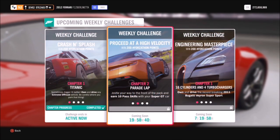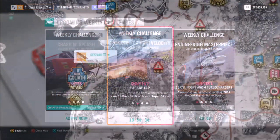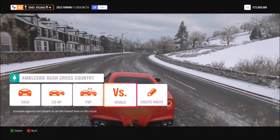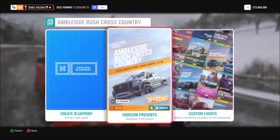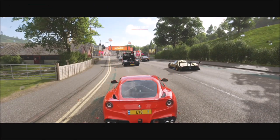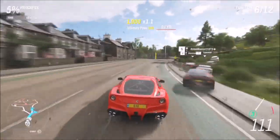The first challenge wants you to earn 10 par skills for your super GT car, which is really easy. To complete this I went over to the Ambleside Rush Cross Country. I did this because I've got a track I created — it's a nice simple one where the AI go off on their own up the hill and you can overtake them all. The race is called Quick and Easy Win and the share code is 622388275.